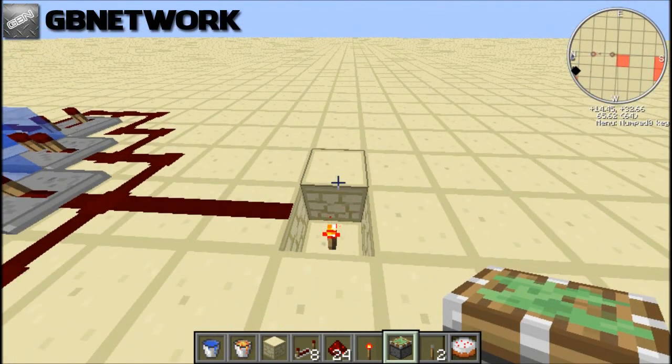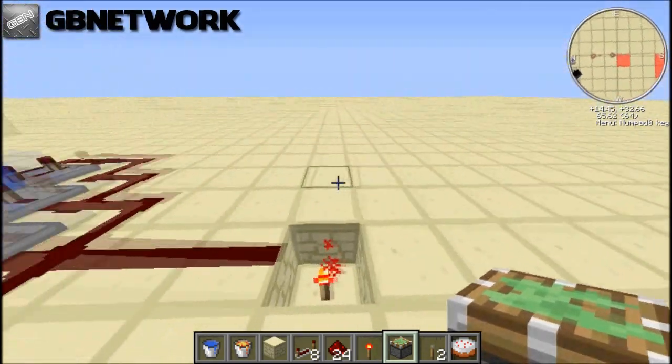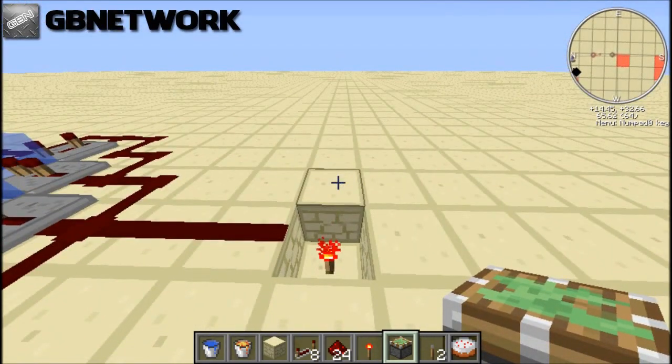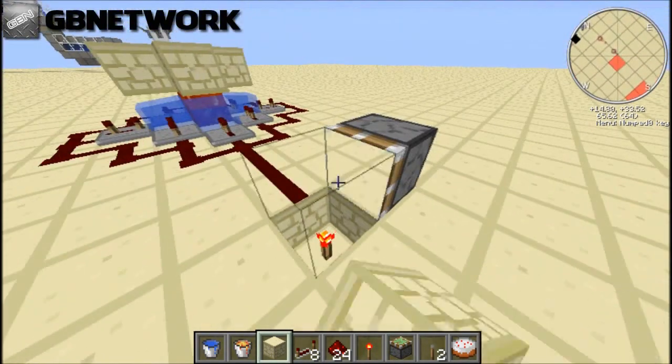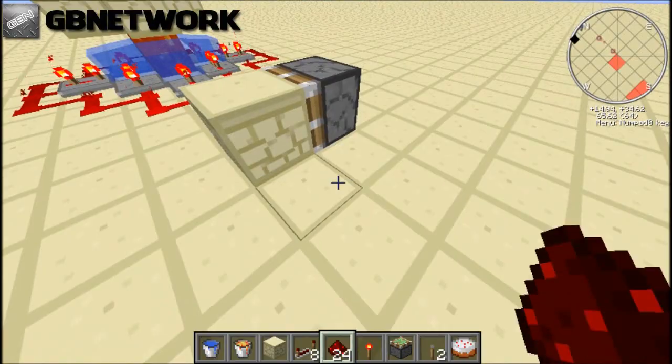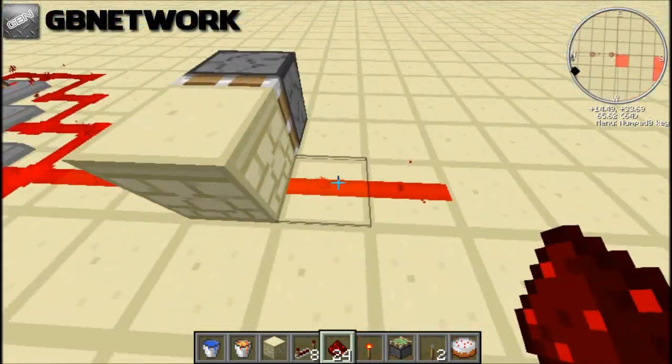You can do another pulsar too, except other pulsars don't really tend to be as fast. I just find this one easier and more fun to make. So, doing redstone, piston, block — what I just did — redstone, redstone, repeater.